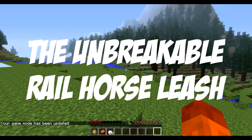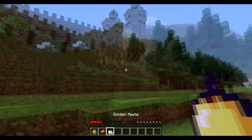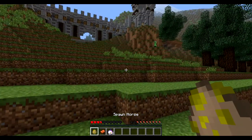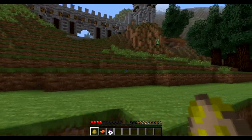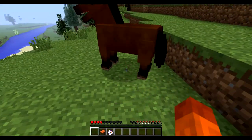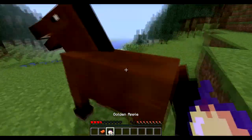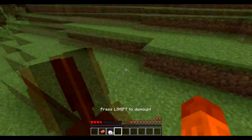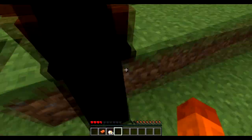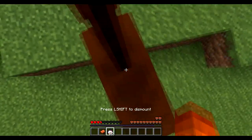Hello, this is Fab21 here, and today I'm back with another little invention. So this is a horse-leash thingamajig that makes the horse not leave the area, and surprisingly enough, you don't need any leashes or any walls for this design. So let's just tame this horse.